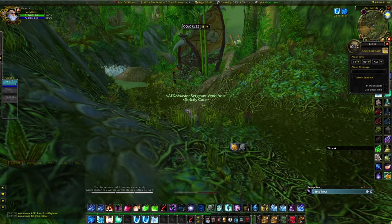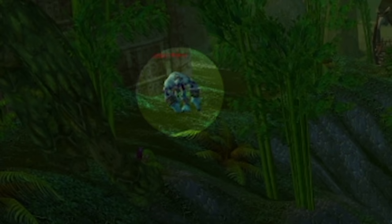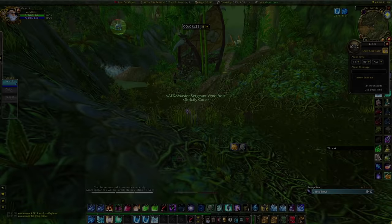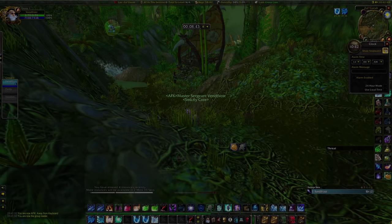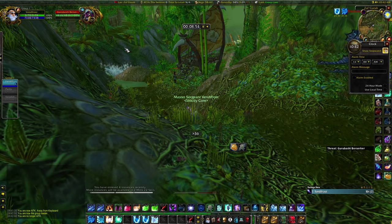First thing we need to touch on is the patrols in ZG. This patrol right here needs to be heading back in his pathing when you head to the starting position, so that by the time you get to that side of the raid during the pull he isn't in the way. When you first enter a fresh raid you can head to the starting position immediately and he will not be a problem. However, if you wait before heading to the starting position and don't know where he is in his pathing, just wait until he reaches this point. He is on a nine-minute patrol, which gives you plenty of time to complete the pull.